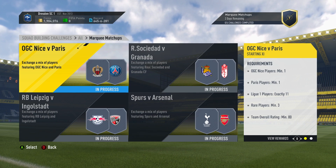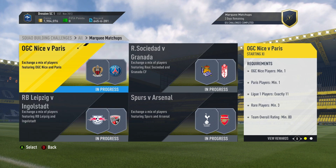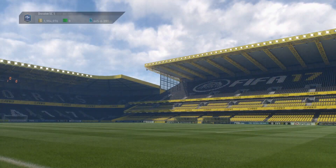So OGC Nice versus Paris Saint-Germain, Sociedad versus Granada, Spurs versus Arsenal, and Leipzig versus Ingolstadt are the four challenges. So if we take a little look at the first one, we've got the French League. All you need is a full-on French League side with at least one player from each club. You need three rare players at a minimum, but I had the higher rated players as my rares, so I've used a few more. Try to use what's in your club because Ligue 1 players were required recently so they're going to stay quite expensive. You need three rare players and an 80 overall rating, so not the cheapest, and you're going to get a 15k pack for doing so. But the packs aren't really worth it — what we're really doing it for is the Team of the Week pack at the end. These were all just players from my club so that's all good.